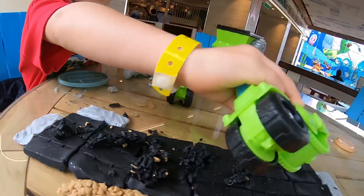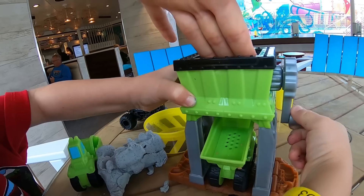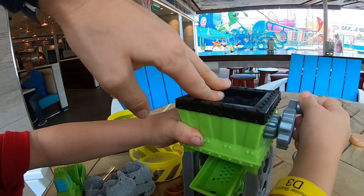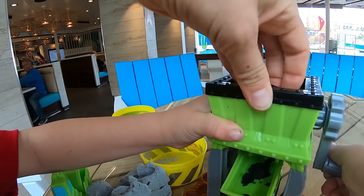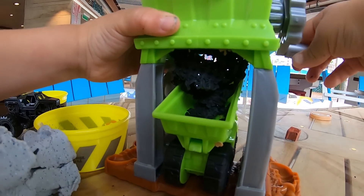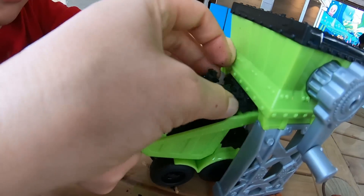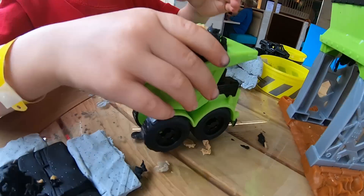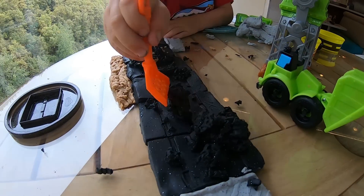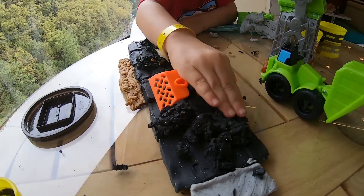Oh yeah, we need some on this side. You're right, so let's do some more. We have a little bit more black in here. Alright, dump truck, let's load you up one more time. You think that's enough? Yeah, that's enough. Here comes the dump truck — whoa, that is so much. Look at that dump truck full of it. Alright, dump it out. Nice. Now use the shovel to spread it out. Now it is time to use the steam roller to make it flat. Steam roller.